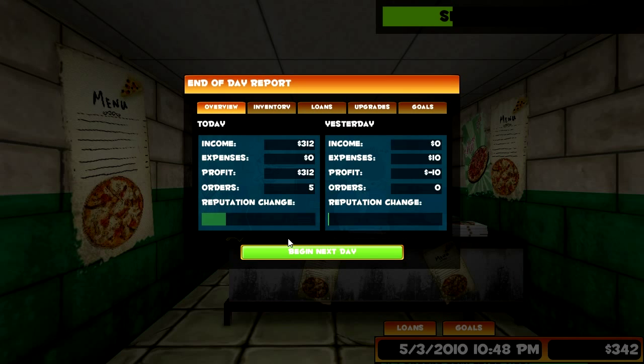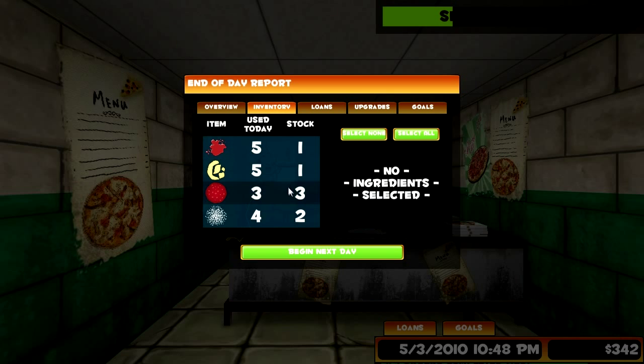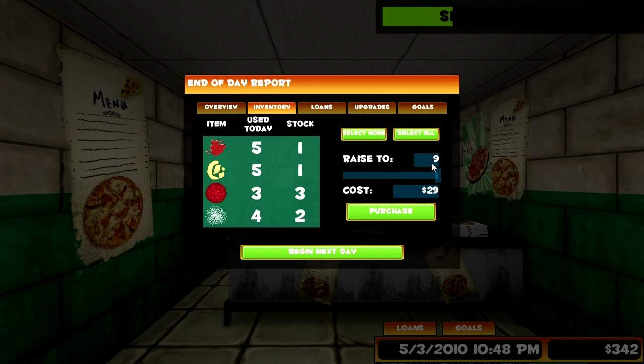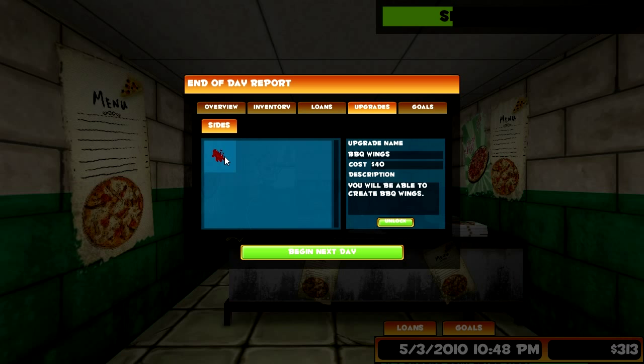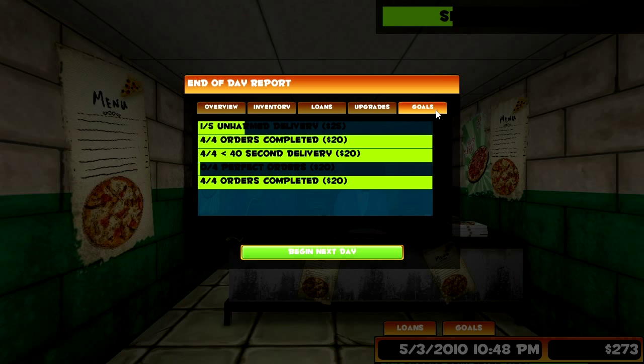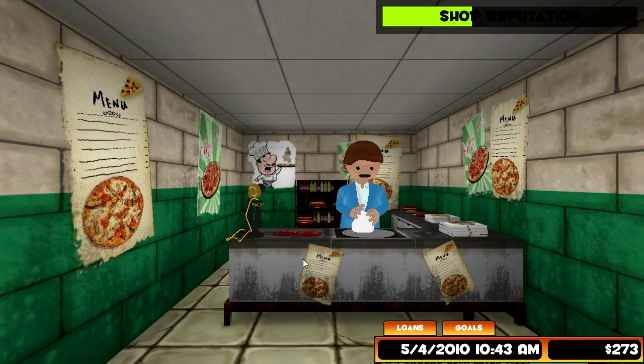Alright, it's the end of our day. We made $302 - we did lose a little bit because I was a fool, but our reputation went up. Let's check our inventory - we need more of everything. Upgrades - we can upgrade to barbecue wings! That sounds yummy, I love chicken wings. Goals: unharmed delivery - just don't run into anything? Forward's completed, perfect orders - we've got goals. Let's work it out. Look at me flipping that pizza - I got skills.